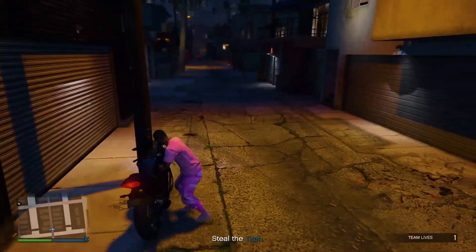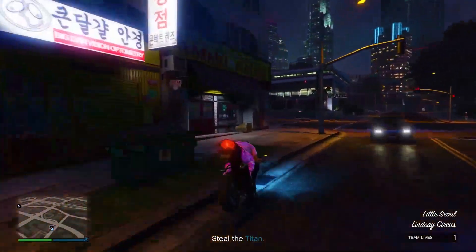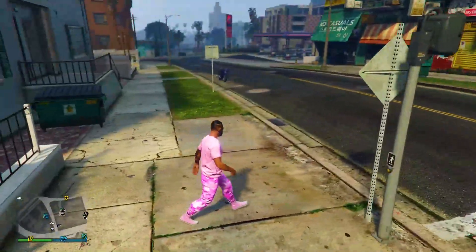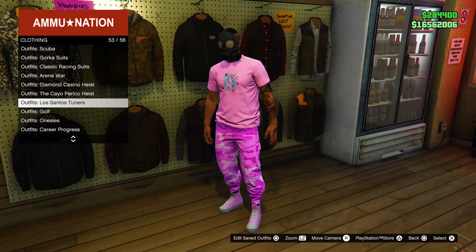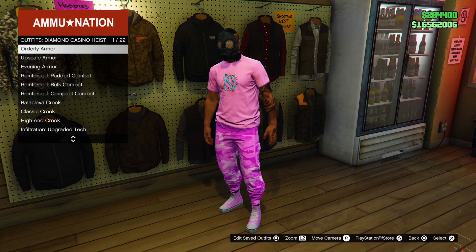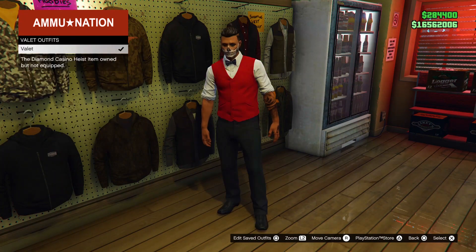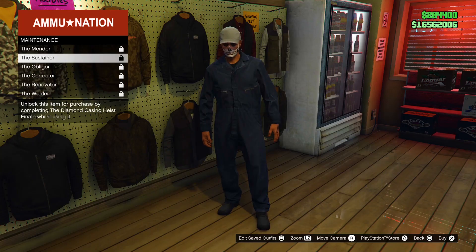Anyways, make your way over to the nearest gun store and save the outfit into the first slot again. Then pull up your phone and back out of the mission. Once you load into the session, you will be wearing the outfit from the mission. Make your way inside the gun store, go to the outfits category, and pick an outfit with the belt that you want. For the sake of the gameplay, I am picking the outfit with a cop gun belt that was released during the Diamond Casino update. You can find other ones like the janitor belt, but personally I decided to settle on the cop belt.